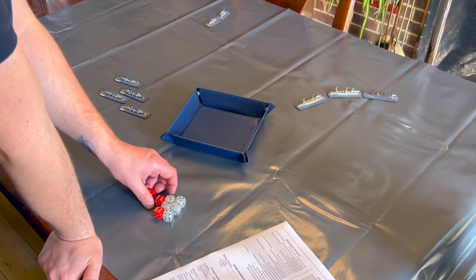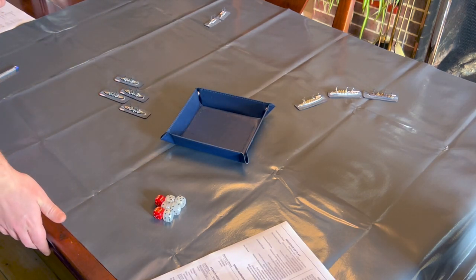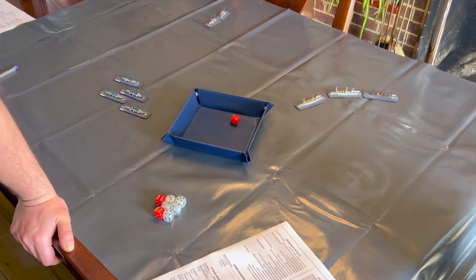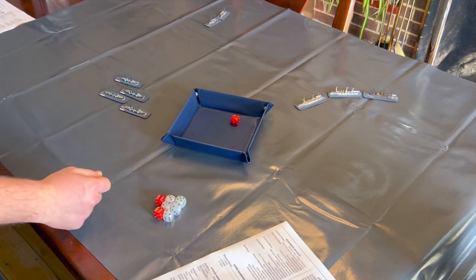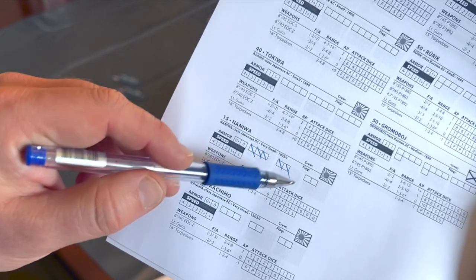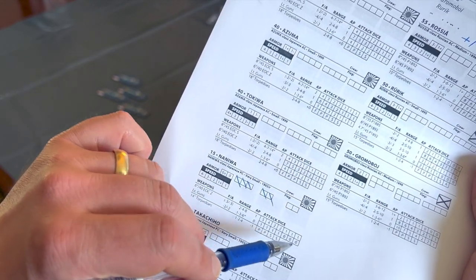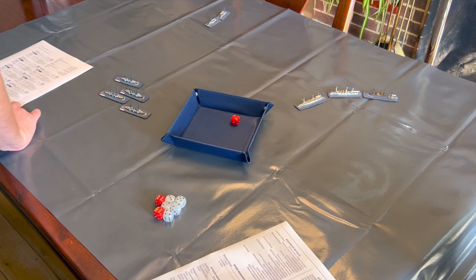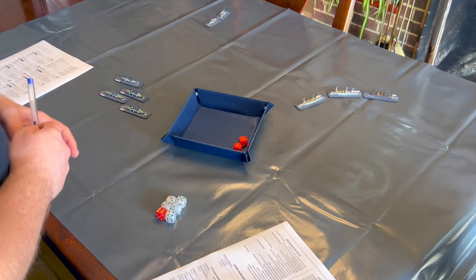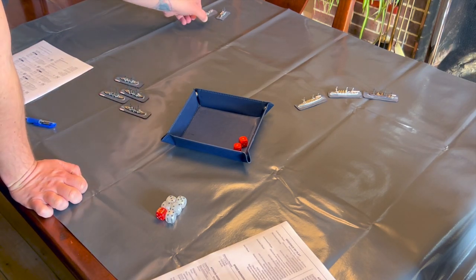Rolling for how much the engines are affected: nothing. Then for each weapon — the Naniwa's 6-inch guns: no effect. The light guns take two hits, knocking off the first left-hand squares so they can never fire from more than that position. Then we roll for critical hits with 2d6, and a double one is a magazine hit — no matter what, the ship completely explodes and is immediately lost. That's terrible news for the Japanese Navy.